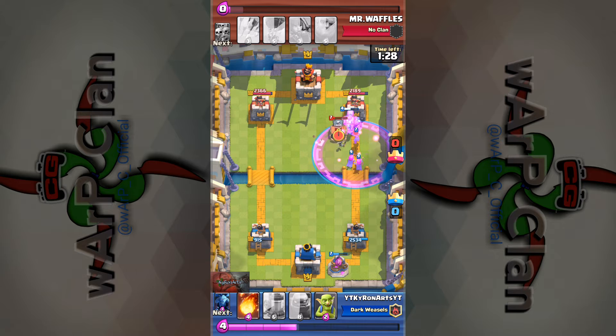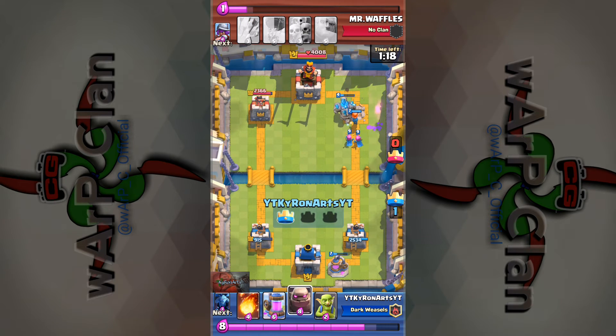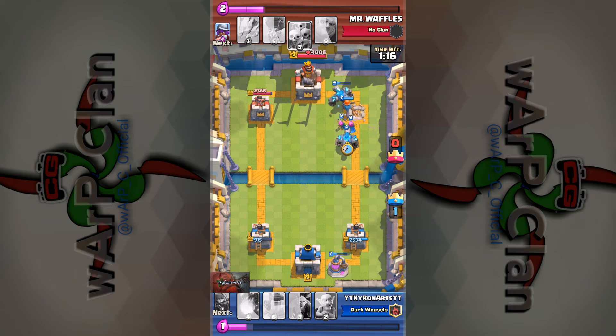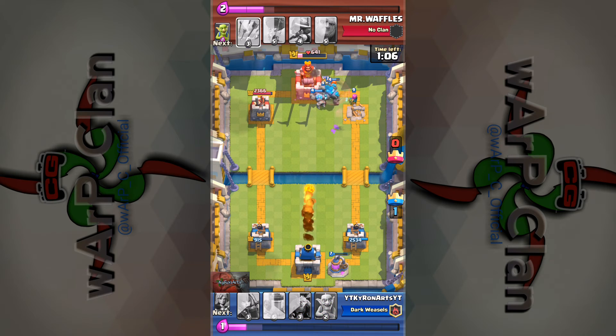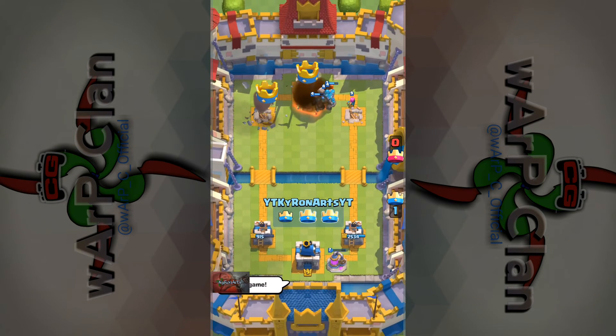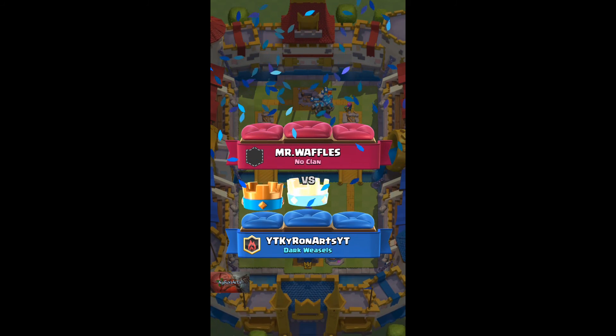The valkyrie takes out the musketeer, now they're on the tower — you lost, you can't stop this. Especially since I already have my other golem ready to place down. I take this tower and spawn my second golem. This is where it's over. He puts down a swarm but the valkyrie handles it. First golem pops, but it is over — GG. Hope you guys are having a wonderful day, and until the next video, goodbye.